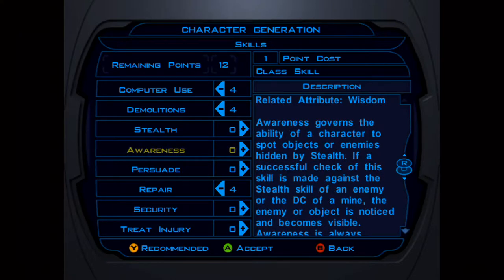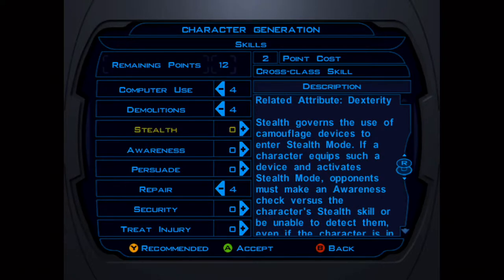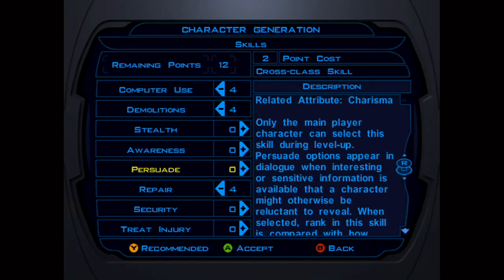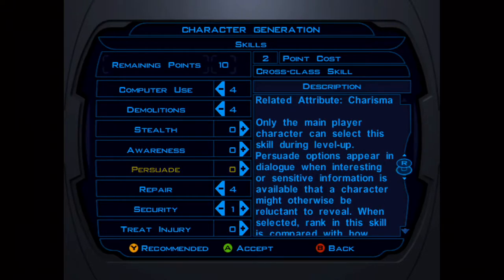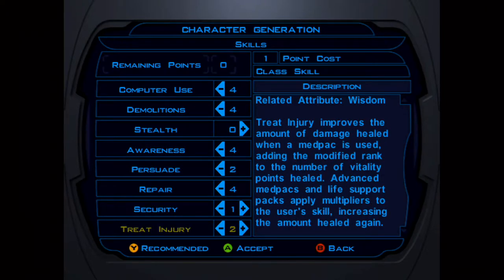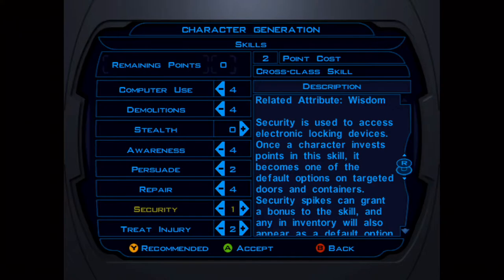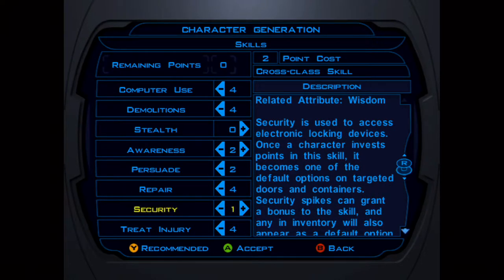What 17 Intelligence gives you is the ability to basically max out all the necessary skills by level one — most skills will max out at four, others at two. Security and Awareness don't really make much of a difference; I put both to one. Security isn't really necessary — you can bash open anything you need. In the first game, items don't break and it doesn't give extra experience to open doors with security.